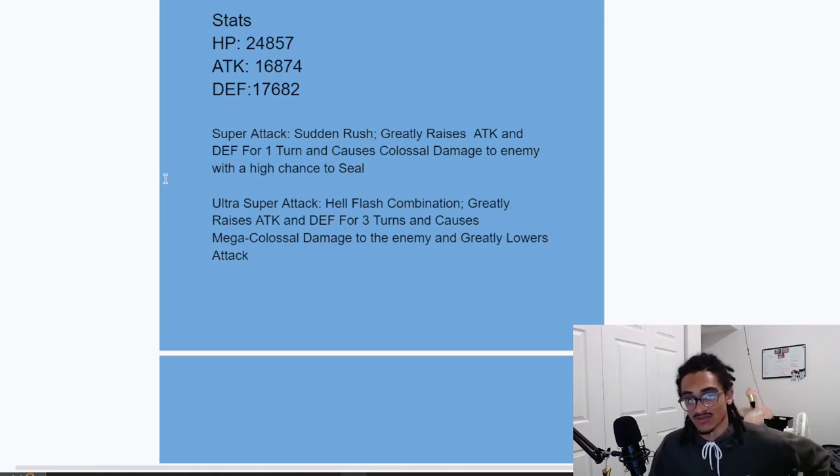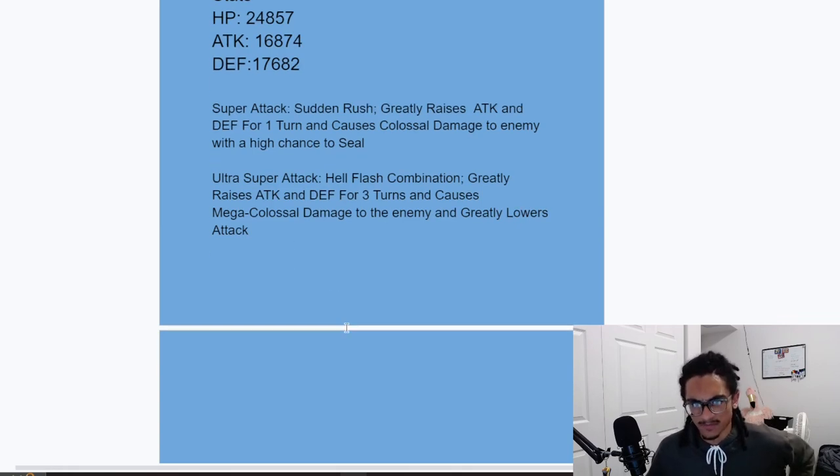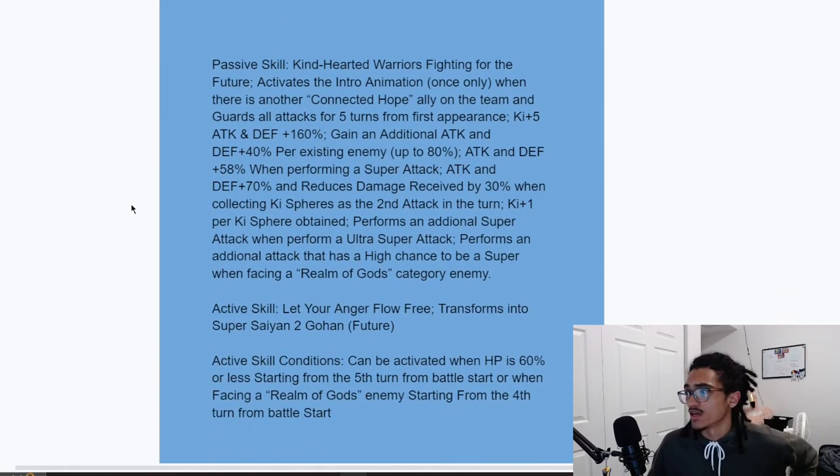Their super attack for the 12-key, Sudden Rush, gives 50% attack and defense for one turn while doing colossal damage, or a 50% chance to seal. Seal chance — you don't really see that on many custom units. Their 18-key, Health Lash Combination, gives 50% attack and defense for three turns while doing colossal damage and greatly lowering attack. Super attack effects are looking good — 50% chance to seal is definitely pretty interesting.